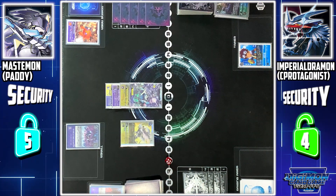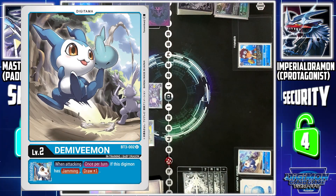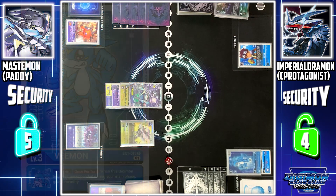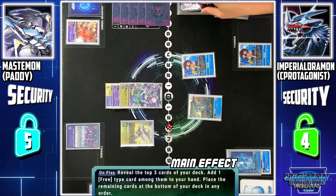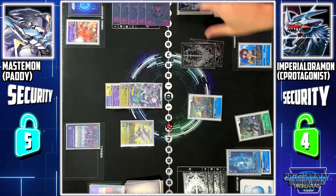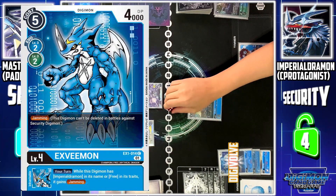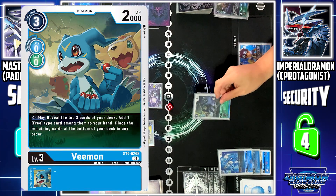Turn pass. My turn, draw. Digitama, hatch. Demi V-mon with Digivolve 2 — V-mon. I'll play 3 memory to play V-mon. V-mon's on-play skill: I can check the top 3 cards on my deck. Among them, I can select one free-attribute V-mon and add it to my hand. I'll add Stingmon to my hand, and the rest goes to the bottom. I'll Digivolve V-mon to ExVeemon, and finally, I'll end my turn by Digivolving another V-mon to Stingmon.